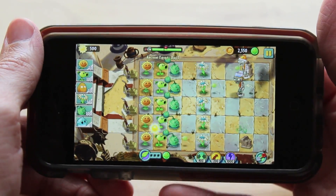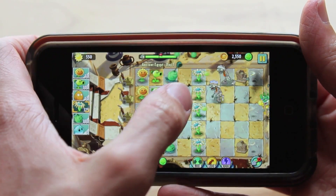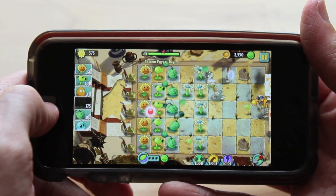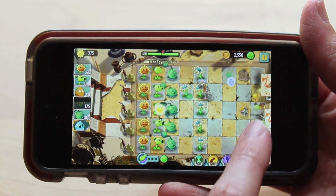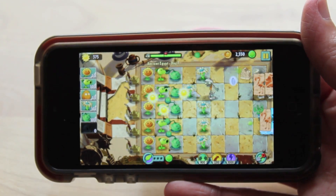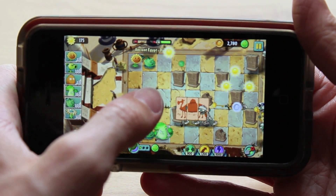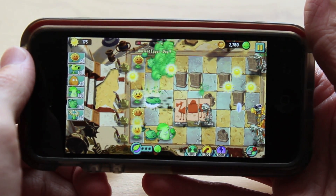Another awesome feature they've added is something called Plant Food. With tons of zombies on screen you need to get rid of them fast. Each plant has a different function when you feed it Plant Food — for example, feeding a sunflower gives you six suns, and feeding a cabbage thrower causes it to throw a massive cabbage ball at everything on the screen.